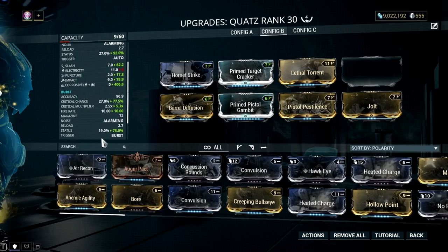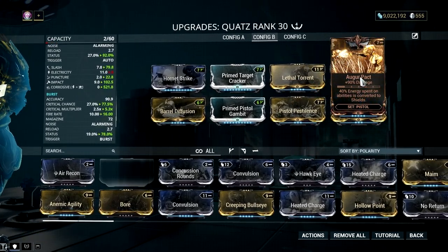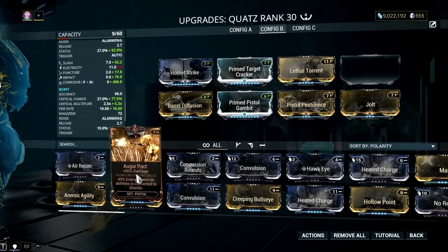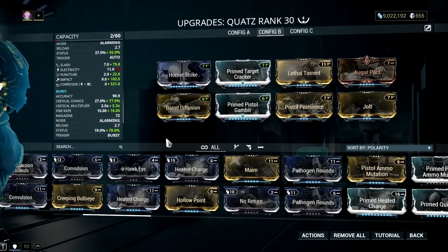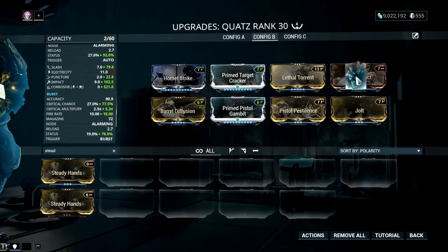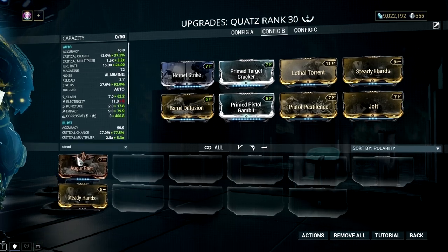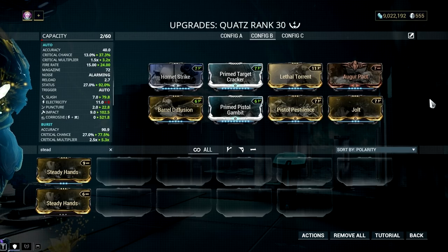The last slot is reserved for the mod of your choice, or if you manage to get a riven for this secondary weapon, then this is the slot to place that juicy riven on. If you don't have any riven, you can place Augur Pact on this slot to add more damage, or Steady Hands to take care of the recoil from your auto-fire mode. The recoil is manageable but for those who value accuracy, it would probably be bothersome seeing your sight moving upwards when reaching the last few bullets.